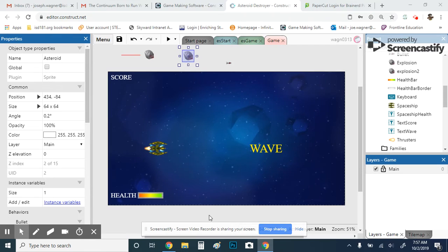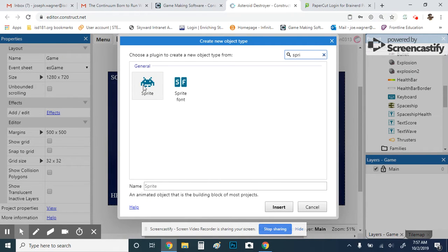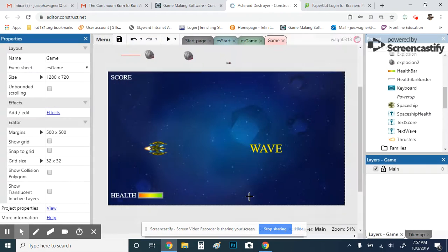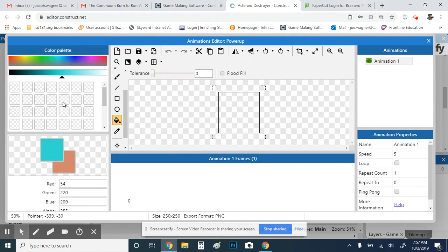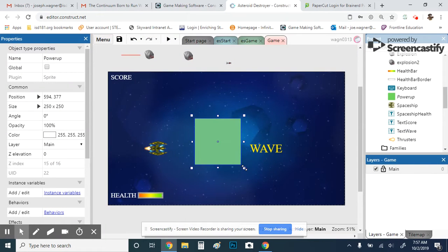We can make a power-up to collect, so I'll do that quickly. I'm going to make a sprite — this doesn't have to look fancy, just a solid color. Use the paint bucket, pick a color — that looks good. There's my power-up; I'll make it smaller. I have another video on how to make it spawn from enemies, but for this demo I'll just place it here since I mainly want to talk about the buddy ship.